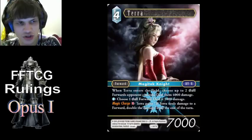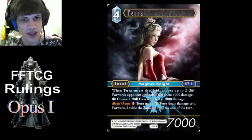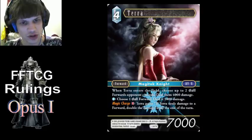Lastly, just trust me on this one — if you intend to use her magic charge with her enter ability, so you intend to deal 8k to two dull things instead of four, then stack that yourself before asking your opponent for a response. So you would play her, trigger her enter ability, then say 'I'm stacking magic charge.'